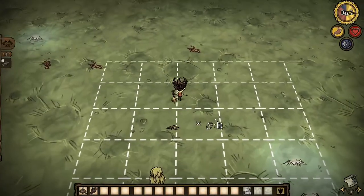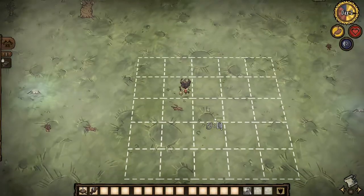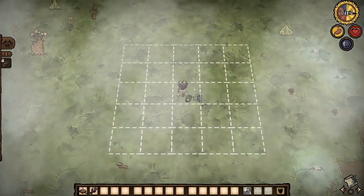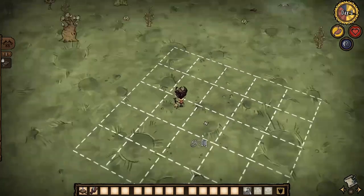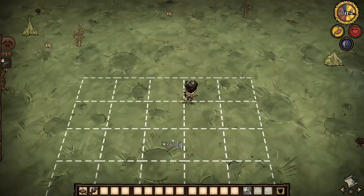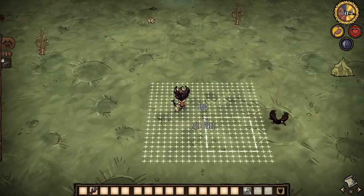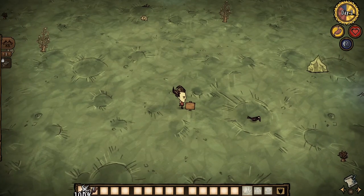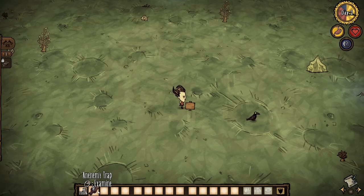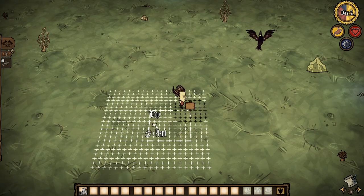The first step is to find a suitable 6x6 tiles area on the surface world. You can choose any location, but Lunar Island is the most advantageous due to its lack of sanity-related annoyances. Once you've found the location, plant a mini sign in the center of the area. This will serve as your reference point.